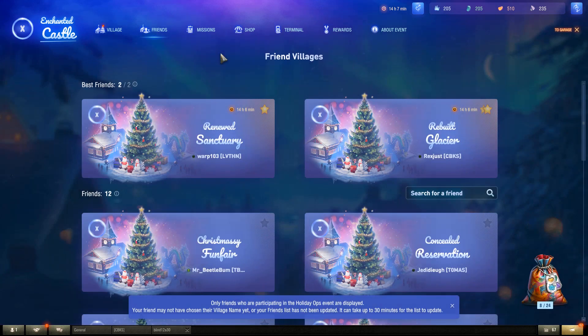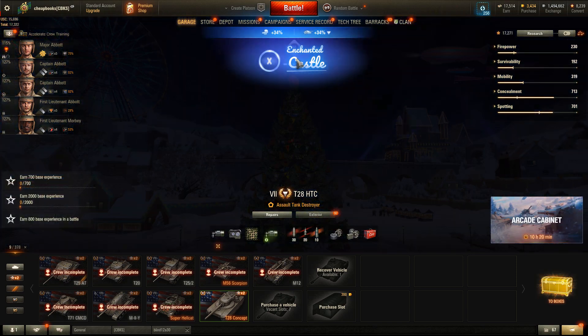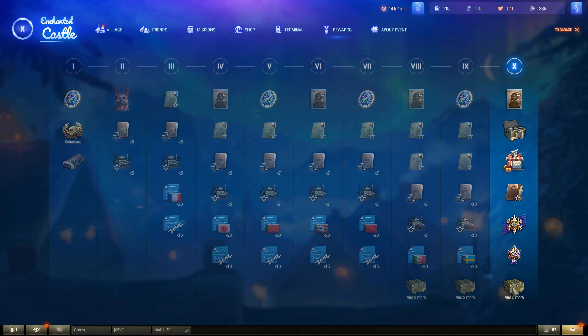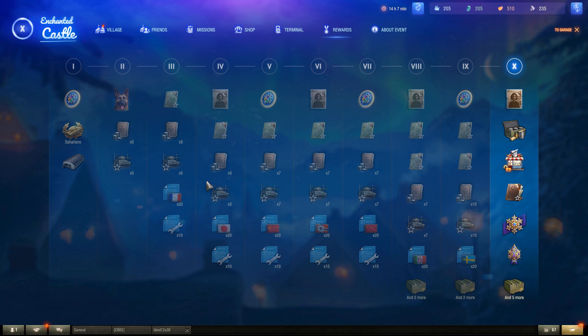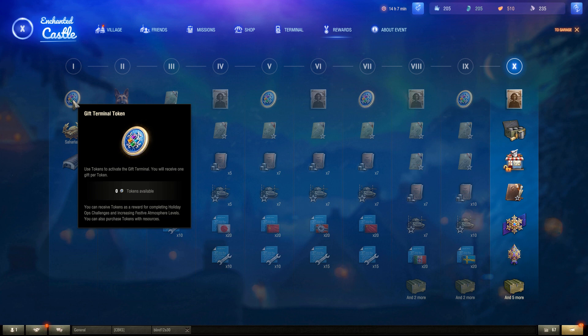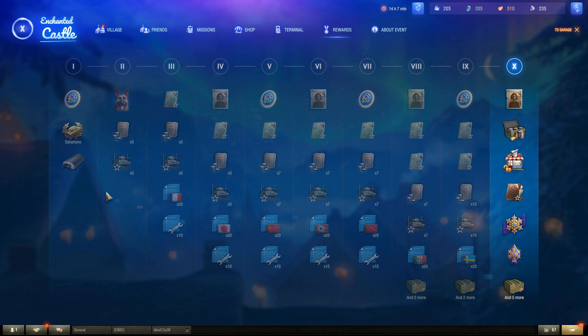We're going to go back to my village, and I know everybody wants to know what the rewards are, so we're going to go to the rewards. I got everything here without playing a game. I especially wanted the blueprints, because it takes a lot of work to level up tanks, so getting those blueprints helped me level up some of my vehicles. I got the Sahariano, which looks like an Italian Tier 3 tank. I got these tokens — I ended up getting a lot of tokens. When I completed the missions, I got all these tokens.